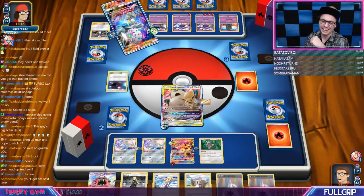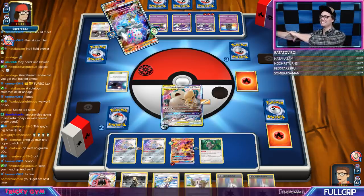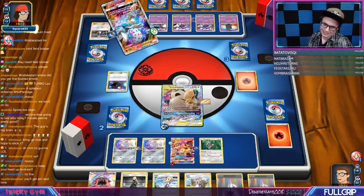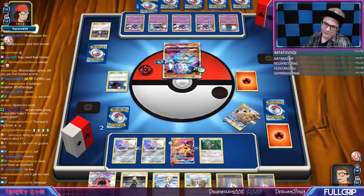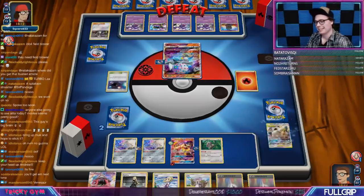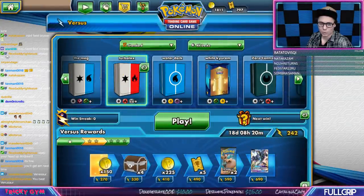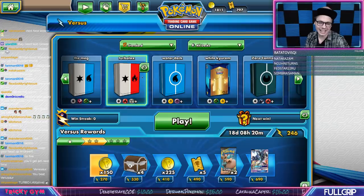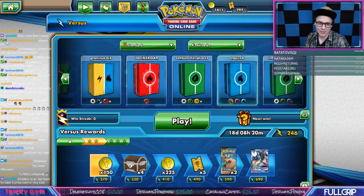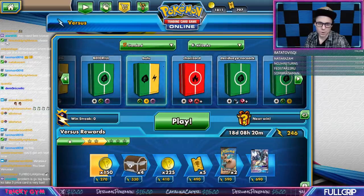My opponent's going to do 430 damage for the KO and three prizes. Let's roll on to something else — feeling it. Got a nice little warm-up session with Turbo Lax. The deck is fun, it's not real tier-wise, but it was certainly fun and exciting.